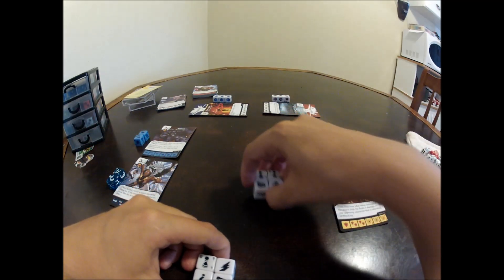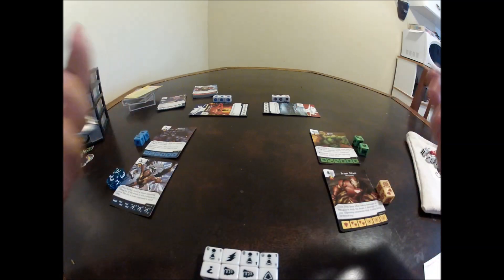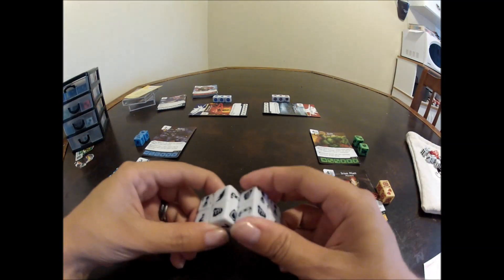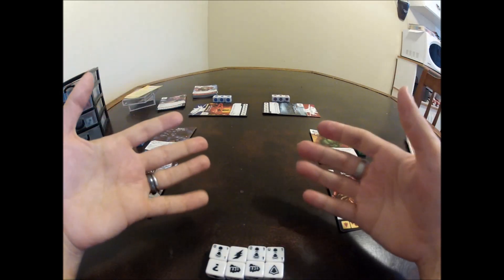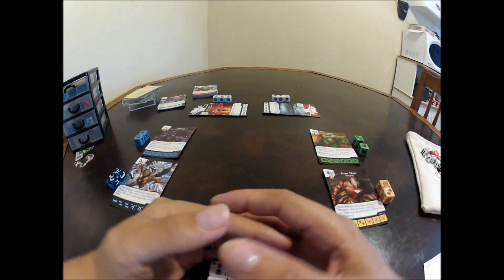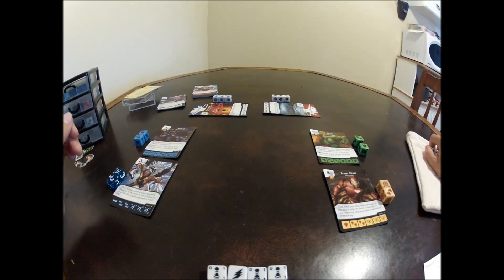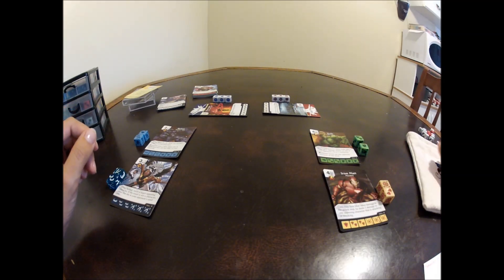The final area in your play area is the used pile. Any dice that are used — whether they be resources or characters that went through — they're going to end up in your used pile. The used pile is going to fill up and up until there is nothing left in your dice bag to roll, and then anything in your used area goes back into the dice bag.